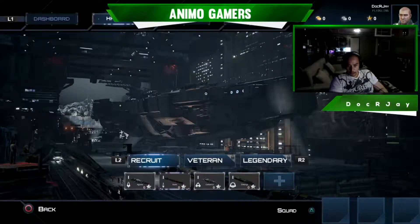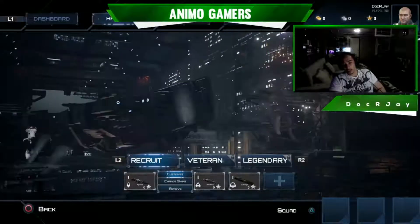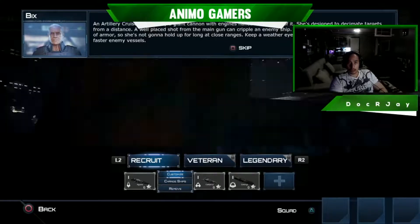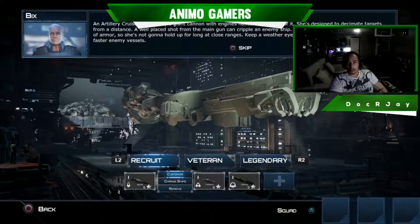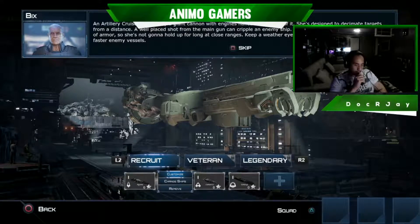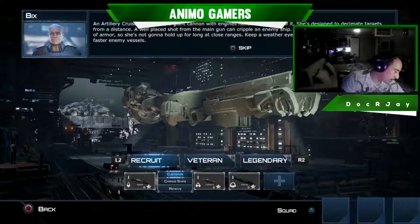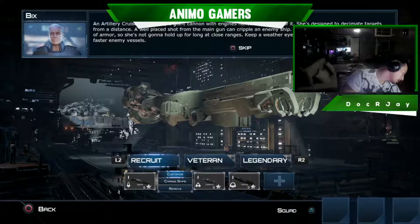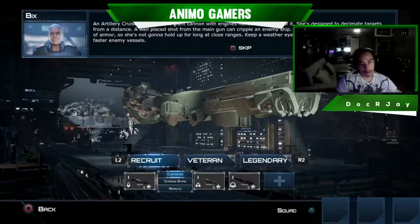Let's go to hangar. Right now we have a set of four different ships. An artillery cruiser is basically a giant cannon with engines nailed to the back — she's designed to decimate targets. A well-placed shot from the main gun can cripple enemy ships. A lot of moving parts means not a lot of armor, so she's not gonna hold up for long at close ranges. Keep a weather eye out for aggressive maneuvers from afar.